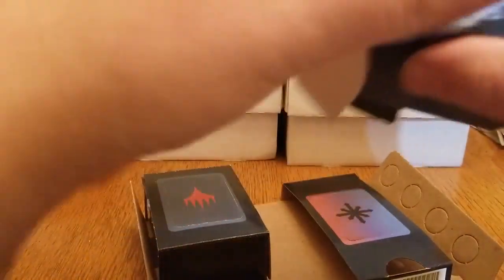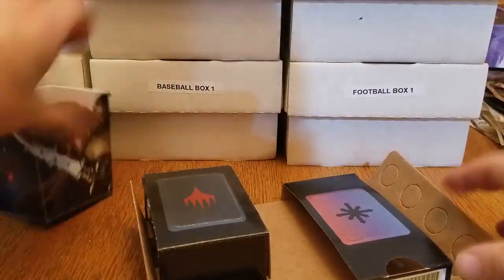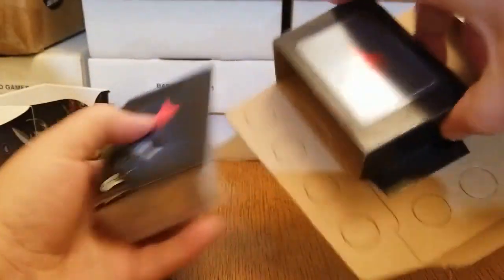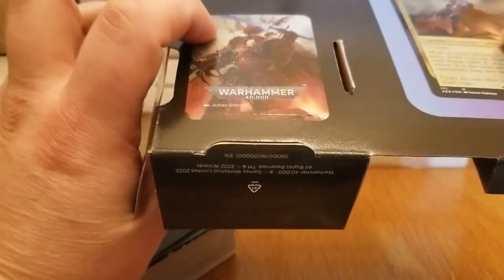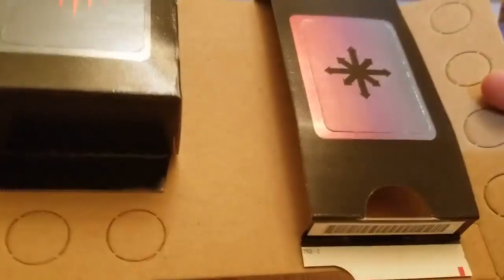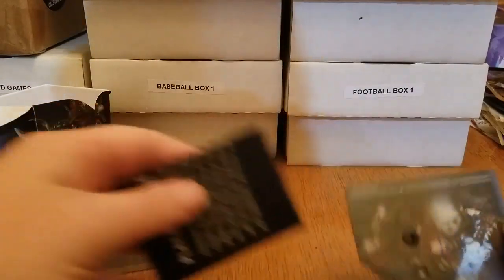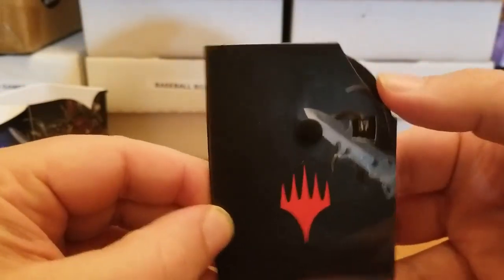Here's the deck box — ooh, that's nice. Alright, that'll get used. There are some tokens and whatnot. Here are all the different tokens — these are for counters, or as said in an old video, Victory Confetti. I'll put that in the box for a minute. These are always handy — the Life Wheels. Easy to keep track of.